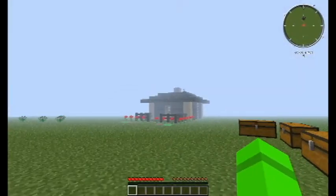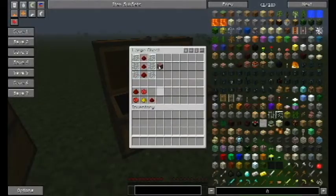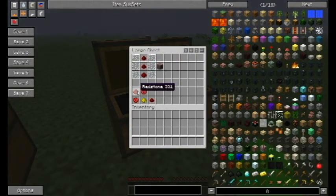Next, you're going to need a lamp for your light. I went with the regular red lamp. For that, you take three glass panes, a redstone, and two red lumars. For red lumar, you can take a redstone, a glowstone, and cross it with two rose reds. That will give you two red lumars.